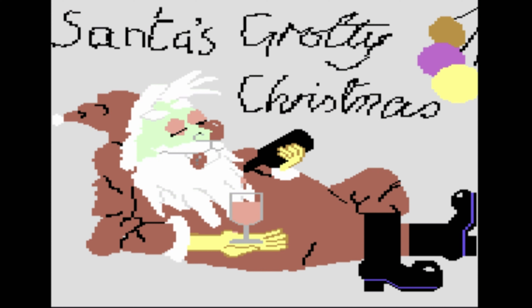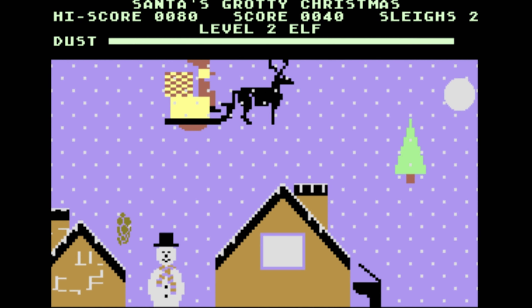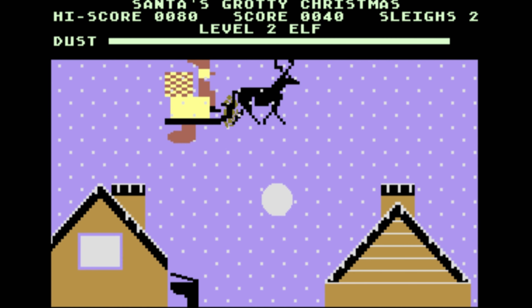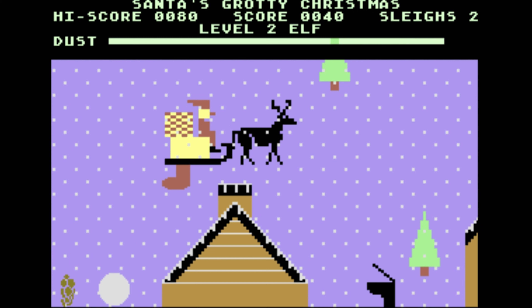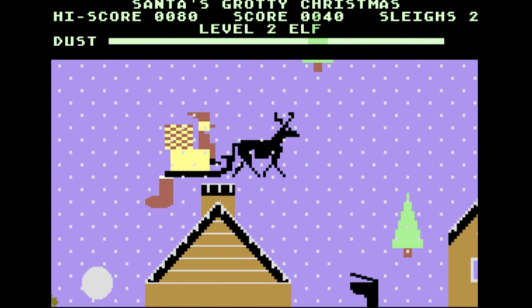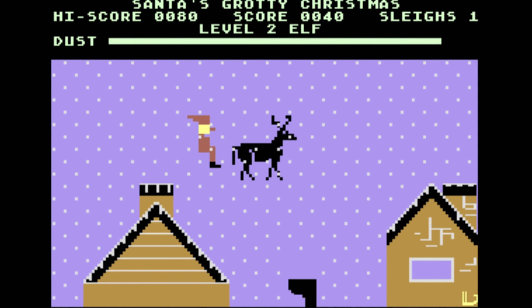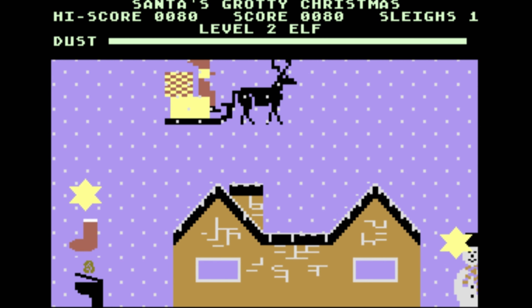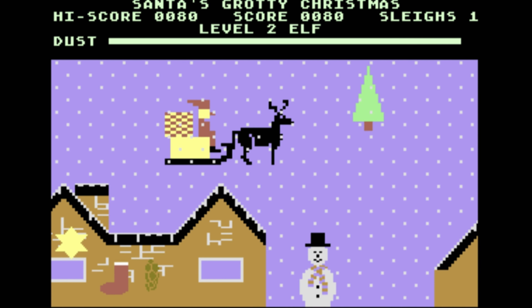If a naughty Saint Nick is your kind of thing, then you'll want to check out Santa's Grotty Christmas, where you control a drunk Santa as he delivers presents to some lucky kids and bowel movements to unlucky kids. As you fly through the sky, you'll be dropping a variety of things from yourself into chimneys and toilets in order to get high scores, and if you hit those naughty little snowmen, they'll show you a little something something. Santa has clearly been on the crack though, as all sorts of festive things are out to kill you, and if you touch anything, then your sleigh explodes — just like it does in real life.